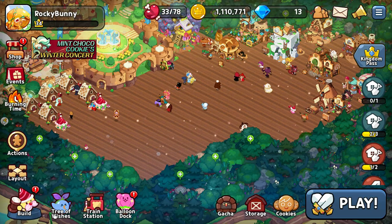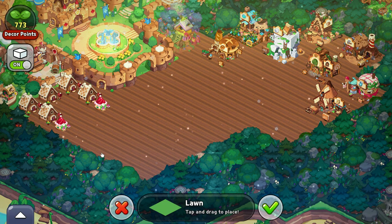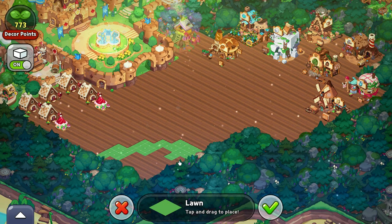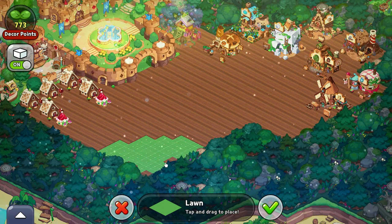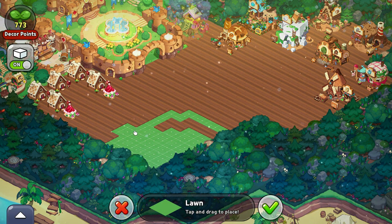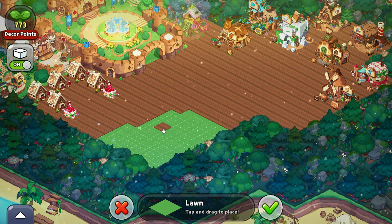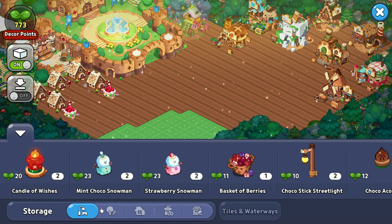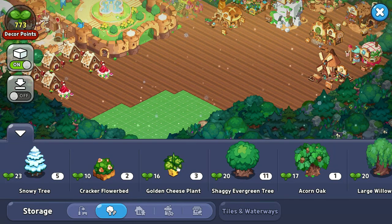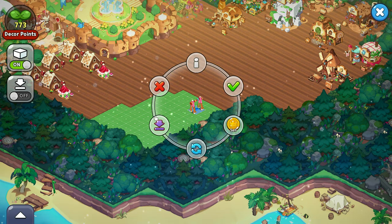Now let's make a little park, shall we? Let's do the layout. I think it should be a little bit bigger. Yeah, we'll work with this, and if it doesn't work then I guess we'll just have to add more. I'm gonna have to extend this area. Okay, let's add in the swing.